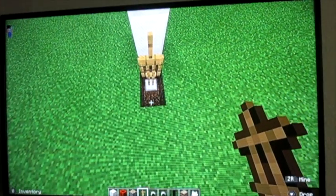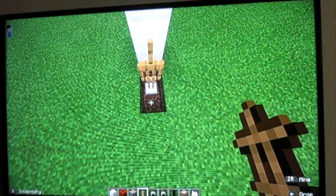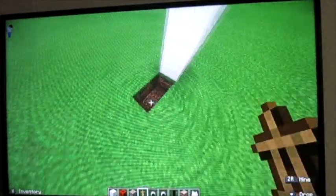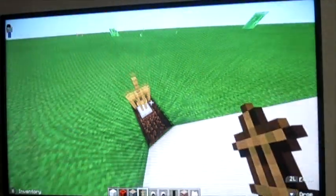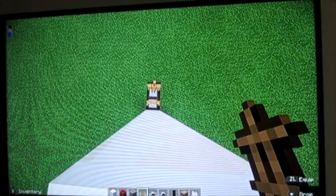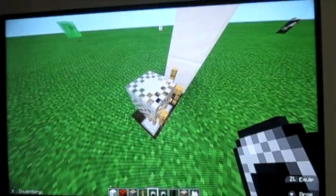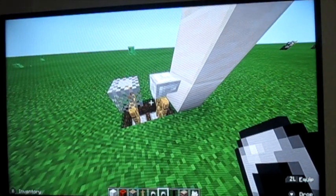You might have trouble placing the armor stand — I placed it wrong, but you can place these whatever way you want. Make sure they're both in the second position though or else this will not work. Put the chainmail helmet on this one and the iron helmet on this one.